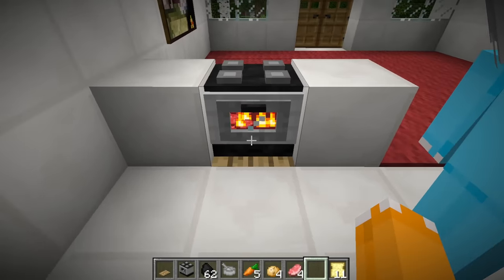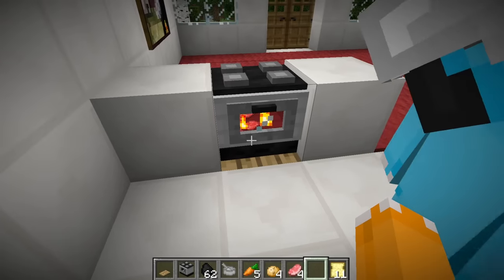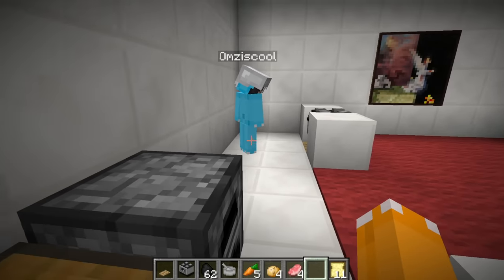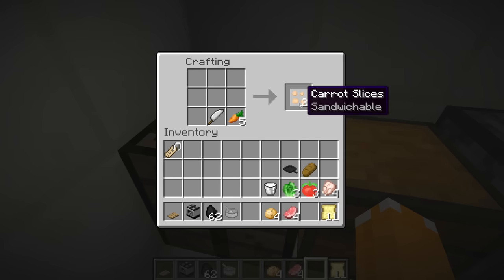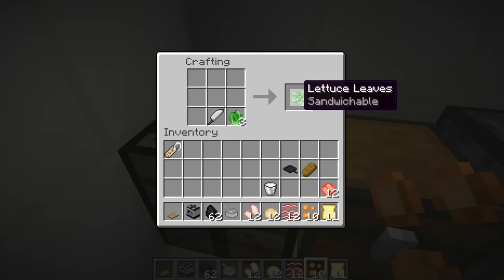Whoa, there's fire inside and it's red. Corey, be careful not to touch it, I don't want you to get burned. Yeah, I won't get burned — but let's work on our other stuff. So come back to the crafting table. And let's cut up everything else. We can cut up the carrots, the potatoes, the raw pork chops to make bacon, some raw chicken, some raw tomatoes, and some cut up lettuce.